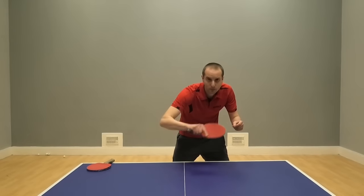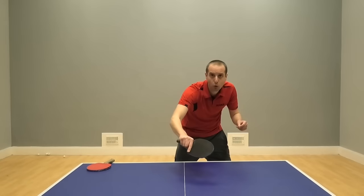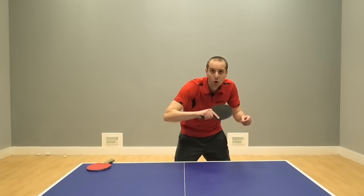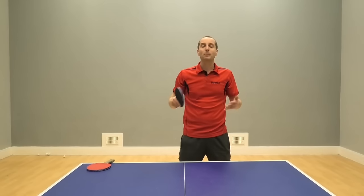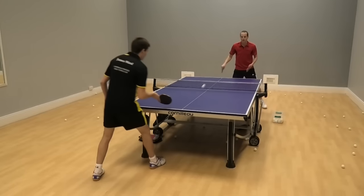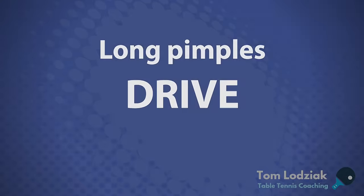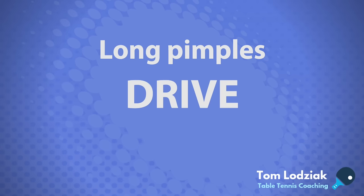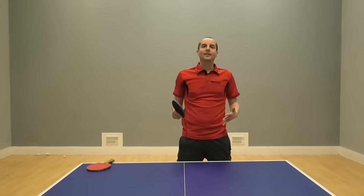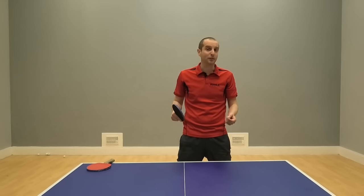If you push the ball — so you put a bit of backspin on it — and the long pimples player pushes back, the ball is going to come back either with float, so not really much spin on the ball, or it could actually come back to you with a little bit of light topspin. If a long pimples player attacks with their long pimples, what you often get is this very flat ball back. There's not much spin on it, and actually sometimes there could even be a little bit of backspin on the ball.